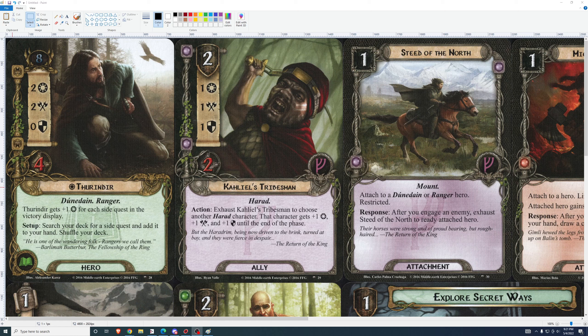Steed of the North — mount attached to Dunedain or Ranger hero, restricted. After you engage an enemy, exhaust Steed of the North to ready the attached hero. That's not bad. I think this is worthy of inclusion in a Dunedain deck. The developers have been consistently adding cards that are pretty decent in Dunedain, but they don't make Dunedain super powerful. I don't know if that's what they're going for — they do increase the playability and fun of it.